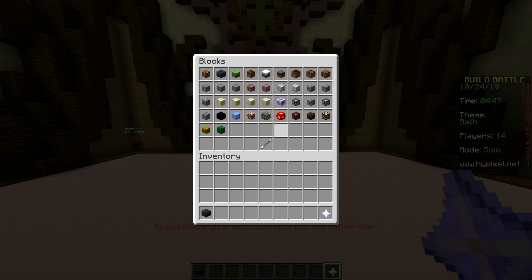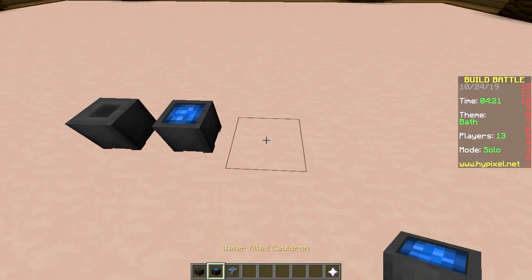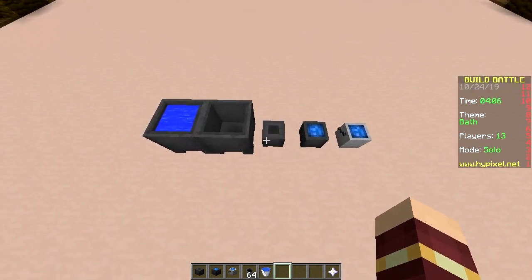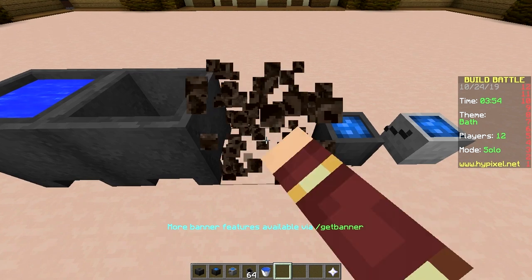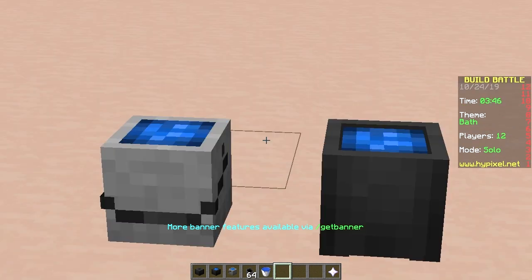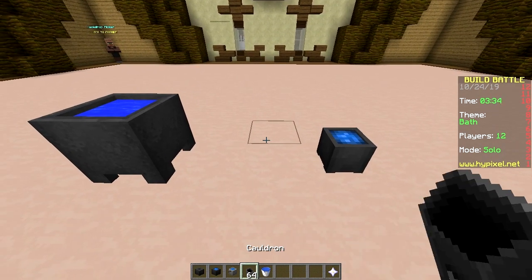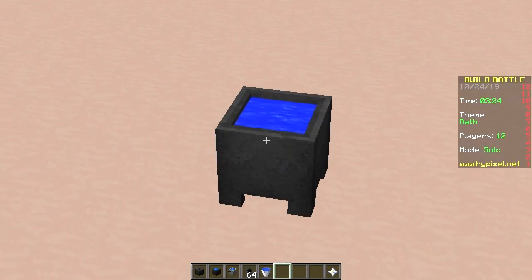I'll get a cauldron from the heads menu — there's actually also a water-filled cauldron. Maybe I'll get that one. There's also a water bucket. You can also use a real cauldron. Let me compare — here are the options lined up: empty cauldron, water-filled cauldron, water bucket, actual cauldron, actual cauldron with water. Tough choice. I'll eliminate options down to picking between a bucket or a cauldron — I'll go with the cauldron. Big one. And I have a hole with water — that's beautiful.